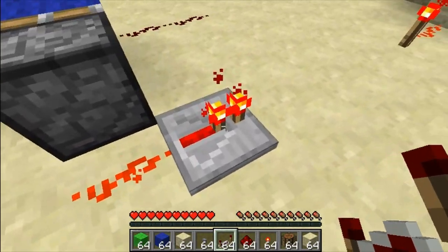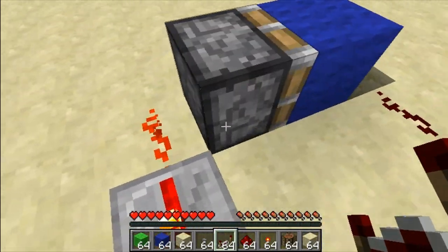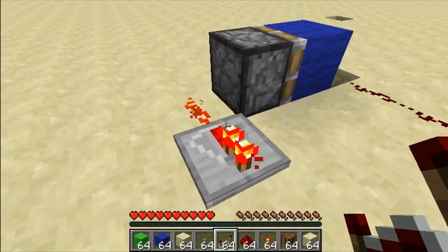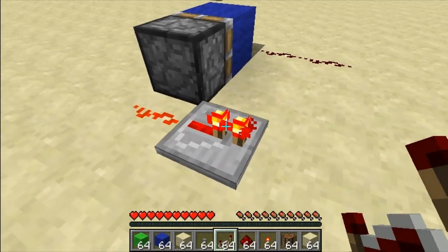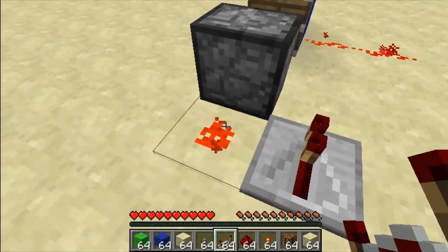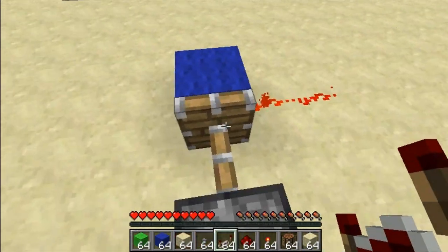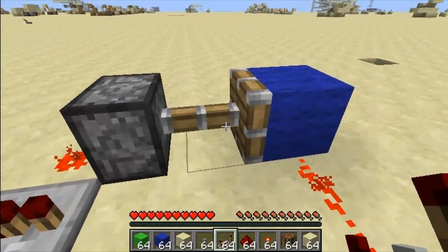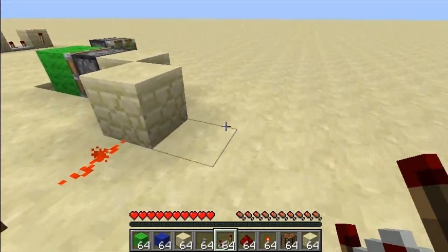That causes this piece of sandstone to point towards the repeater. Because piston blocks are only powered if they're pointed at directly, the game thinks for a moment to retract it, but then realizes the repeater is placed in the north-south direction. It turns back into a solid piece so quickly that you can't even see it change.